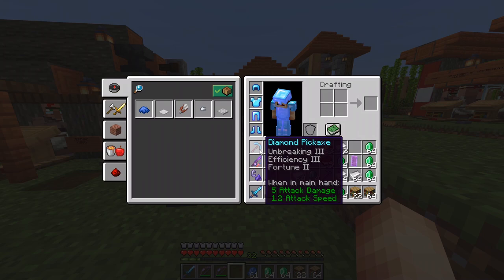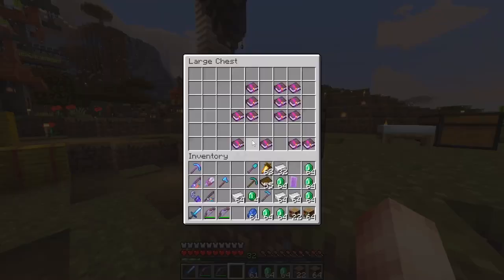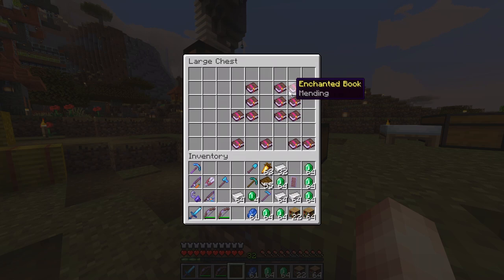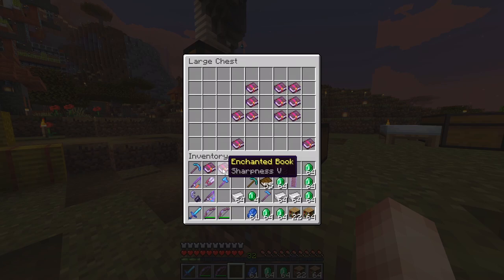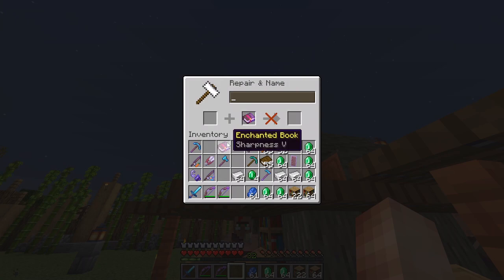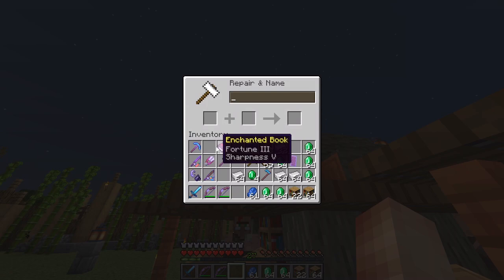It's time to do our diamond pickaxe. We already have Unbreaking 3 and Efficiency 3, and Fortune 2 — but Fortune 2 is not the max. You actually want Fortune 3, so grab a Fortune 3 book and that will upgrade the enchant. I also want to add Sharpness 5 because pickaxes are sharp — so why not? Let's combine Fortune 3 with Sharpness 5 on the anvil; that costs five. Switching the order costs five as well, okay.